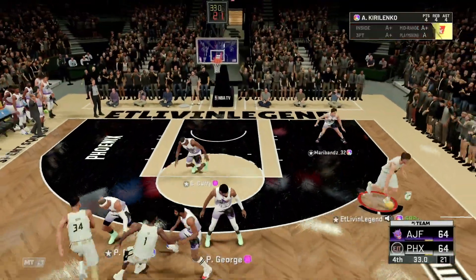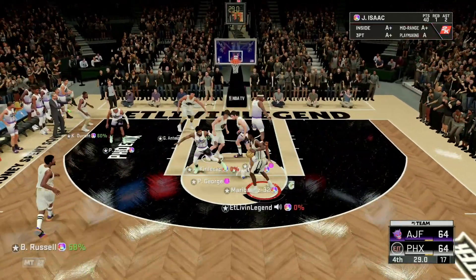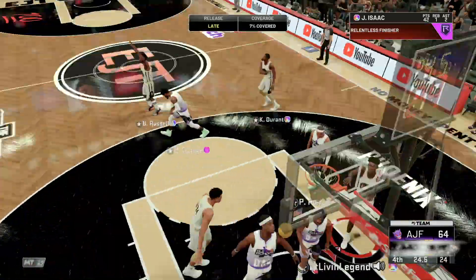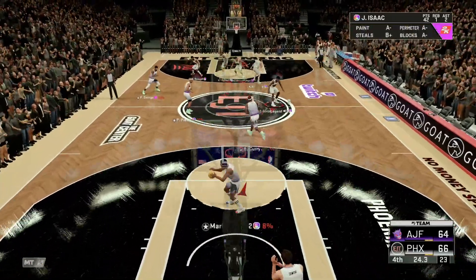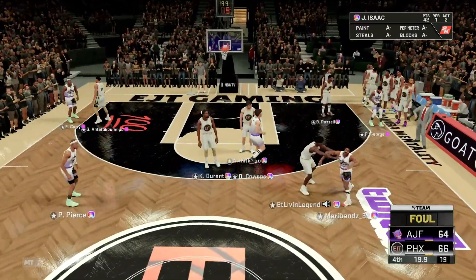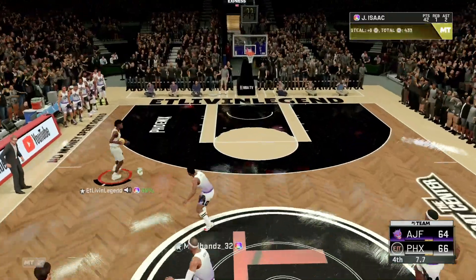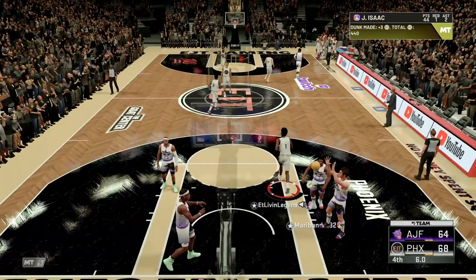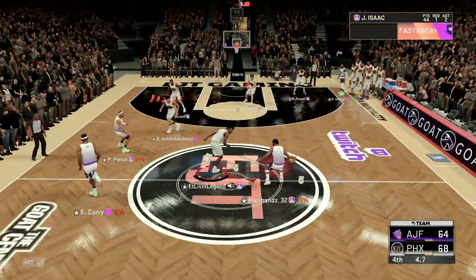Let's get the steal right there, they're playing sloppy. Give it back out to Isaac, we got a little man on us. To the basket — he's too small, tried to pull the chair out from underneath us, got the easy layup. Six foot ten over six foot four, it's gonna win every time. KD with the steal — let's give it out to Isaac with the finish, we up by four, that's gonna be game.